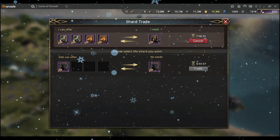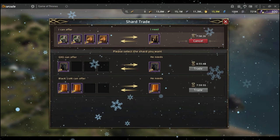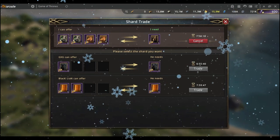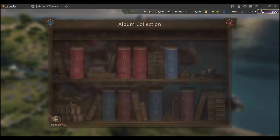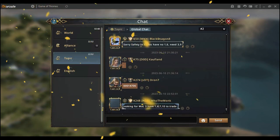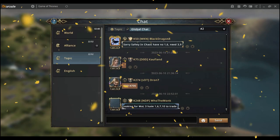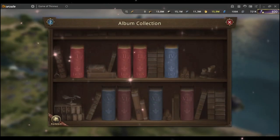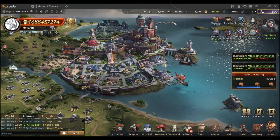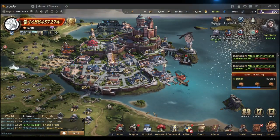That is how you trade your duplicate fragments and get the ones you need. Usually the way you go about this is to write in your Discord which one you need, and then someone can say 'hey, I have that shard — make a post in the alliance chat and I'll do the trade.' Alternatively, you can go into the topic channel where people post that they're looking for certain shards and have others to trade as well. When you've completed everything, you get the bonus stats, you level up, and you enjoy. That is how the photo album works. If you like this video, leave a comment, leave a like, subscribe — see you in the next one.